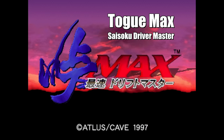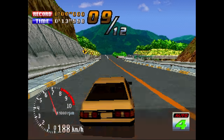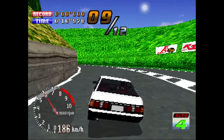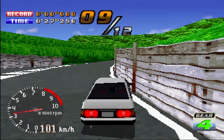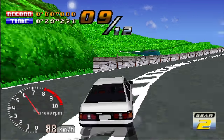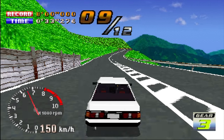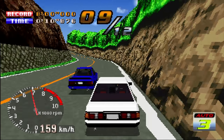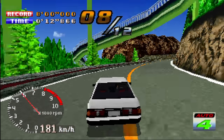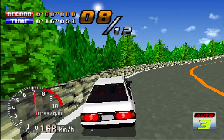Here's Togue Max, Isoku Driver Master from Cave and Atlas. Togue games are basically about mountain racing in Japan — they love this. They got the anamorphic squeeze perfect on this one and there's no cropping at all. These same developers also did High Velocity on the Saturn, which I'll cover when I get around to the Saturn and Nintendo 64 widescreen episode. This game isn't bad, though it is a bit twitchy on the controls. It has some good music, but you won't be able to hear much of it over the engine sound at its default volume.